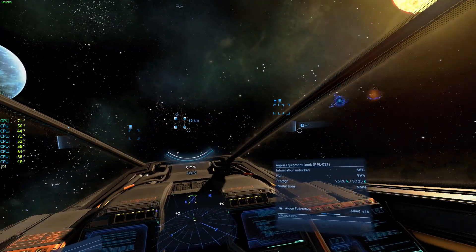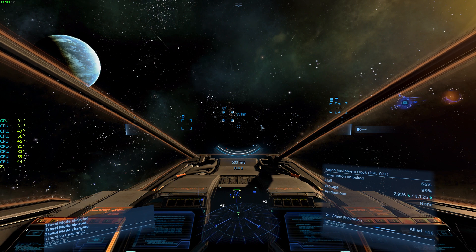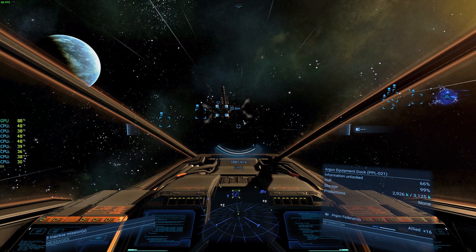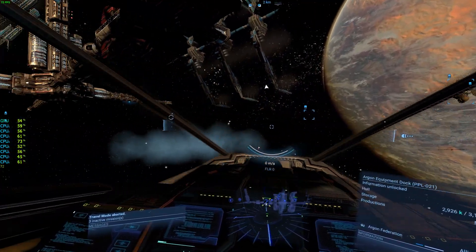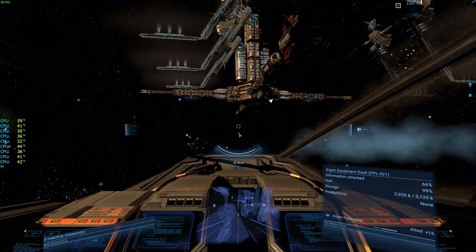So Shift+1 activates travel mode and Shift+1 again deactivates it — that simple. Pressing Tab just before activating will give you a small boost so you enter it more quickly. When traveling you're very slow to change directions. One important detail: if you are shot during travel mode you will be knocked out of it. Similarly you can shoot enemies to interdict them out of travel mode, but the same applies to you, so watch out.